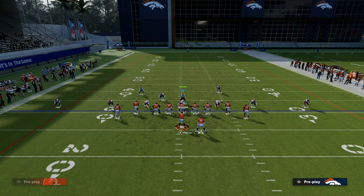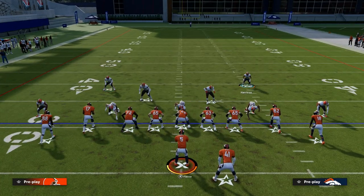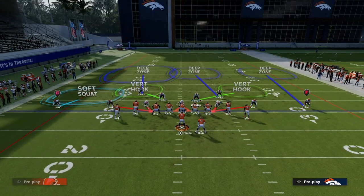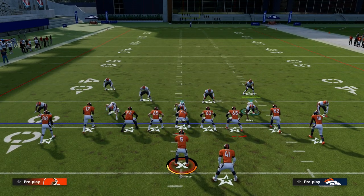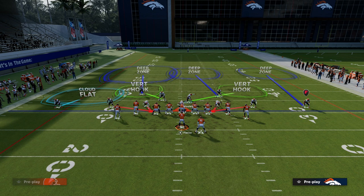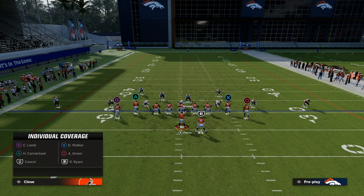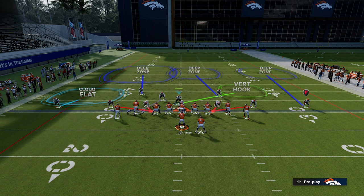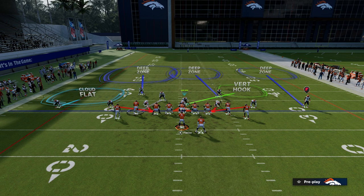What I like to do with this play is we're going to outside third the defender over here on the right. Then we're going to middle third the safety on the right side — that's going to be Newman or Harrison — and you can just put him in a middle third. That's going to take away seam streaks. On the back side of this, what I like to do is a simple cloud flat, and then I like to try to bracket this deep bomb route as best I can. That's kind of the idea with the coverage shell.